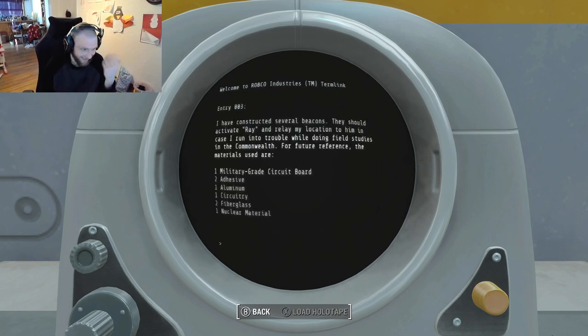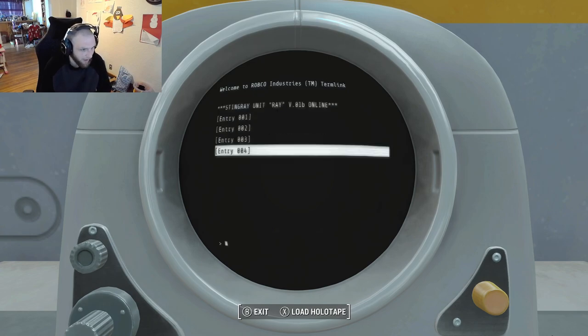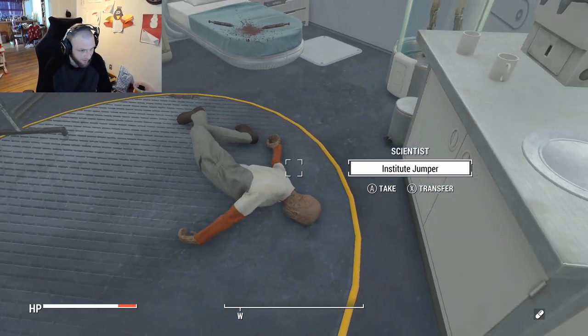So now I know how to create it because I just read it. 'I have constructed several beacons. They should activate Ray and relay my location to him in case I run into trouble while doing field studies in the commonwealth. The materials used are a circuit board, a piece of aluminum, circuitry, fiberglass, and nuclear material. I'm going to die. Ray may have saved me from the various monstrosities this world has to offer, but radiation poisoning wasn't one of them. Please, whoever stumbles upon this place — after I'm gone, don't let Ray just rot away in here.' So the scientist specifically wants me to craft the beacon.